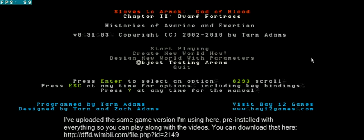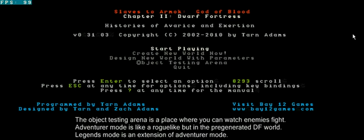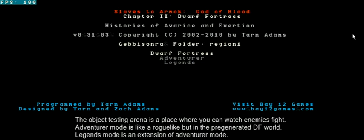Also, for all the new players, I've made a version you can play along with. I've put the download link right here under this. This new version is using the same version I'm using — it has the same world, the same site, the same settings, even the same graphic pack that I'm using: the Mike Mayday graphic pack. You can download it and play along if you want. Now let's start with the tutorial. I'm starting the game and going for the Dwarf Fortress mode. As you saw there's a new object testing arena too, but I'm just going to focus on Dwarf Fortress for now and how the game works.